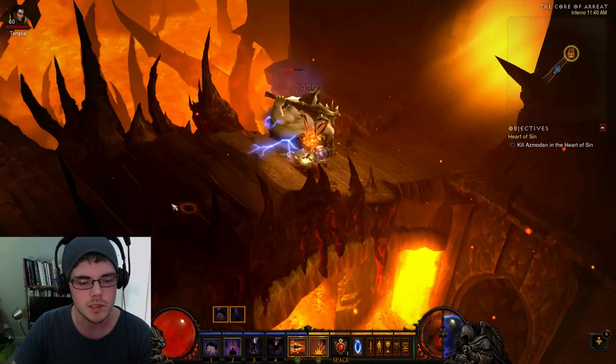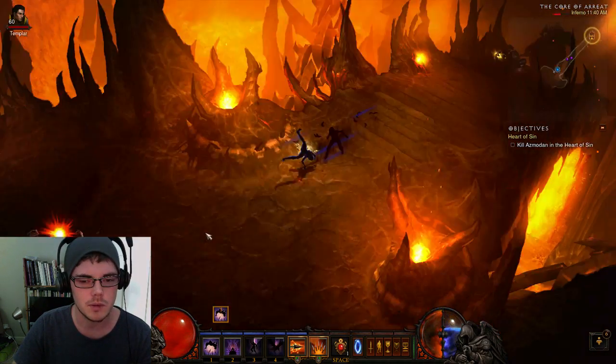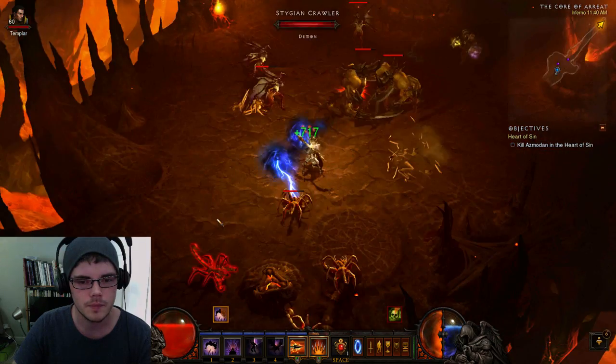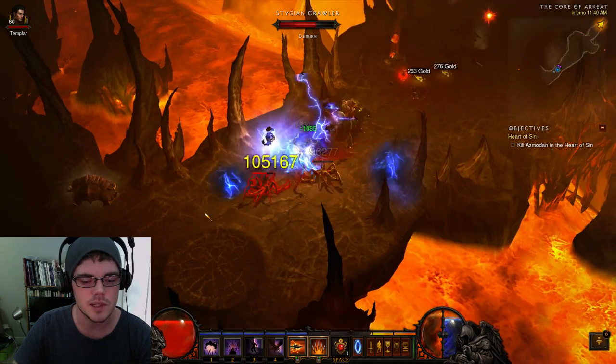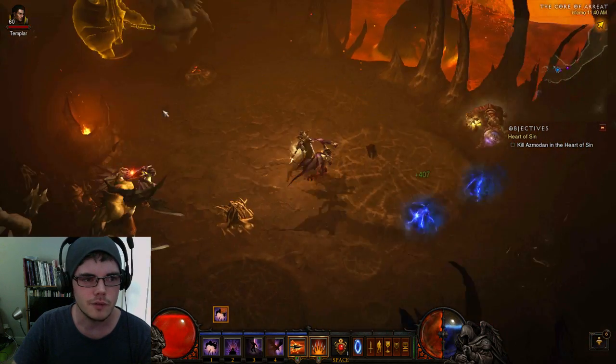That's pretty standard for this — that's what I usually experience. Now let's go find some elites because that's where it usually really kicks in. You're seeing a lot of stuttering now as the different effects and spells and things are used. But let's go ahead and find an elite here.